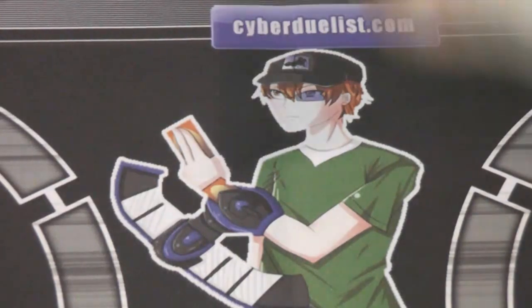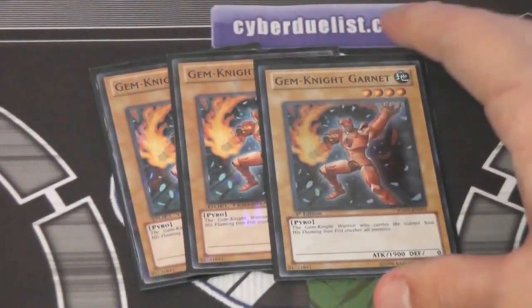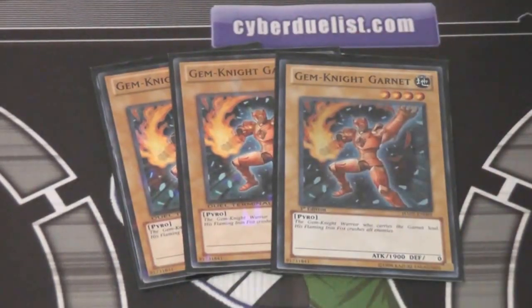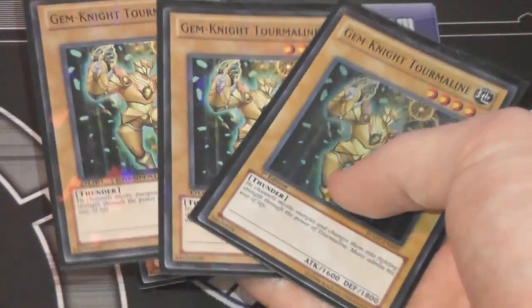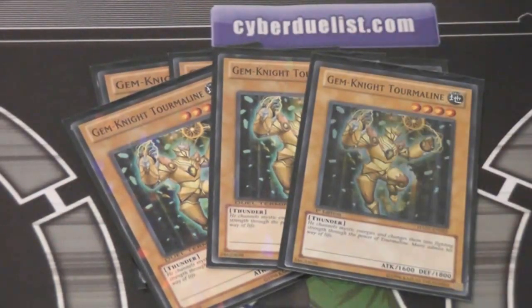First, we have 3 Gem Knight Garnet — awesome card, gives you normal summon targets and stuff. It's basically the main Gem Knight I use, other than Obsidian, and it's just a really amazing card. We also have 3 Gem Knight Tourmaline — I think that's how it's pronounced — another really awesome card, it comes in handy in a lot of situations.